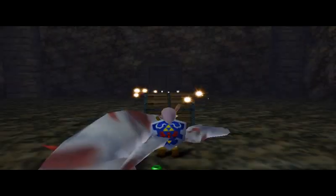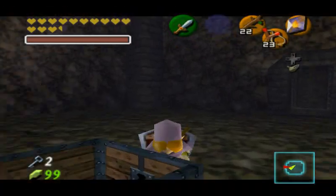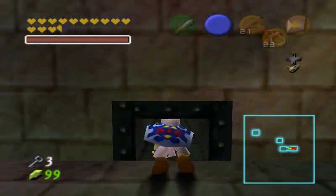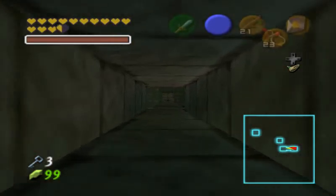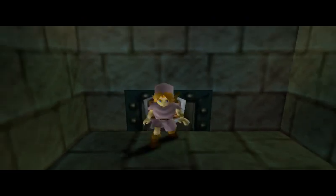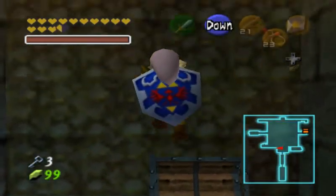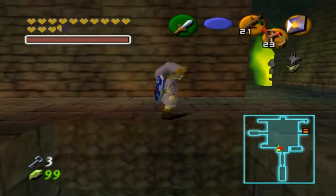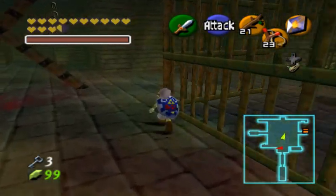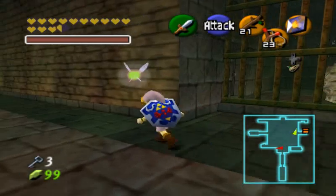So is this gonna be the Lens of Truth? Normally it would be, but for the randomizer, you never know. It's another key. I think there is only one chest left in this entire dungeon. The keys just lead to rooms with Gold Skulltulas, but we don't need any more of those because we've already gotten all of the prizes for the Gold Skulltulas.